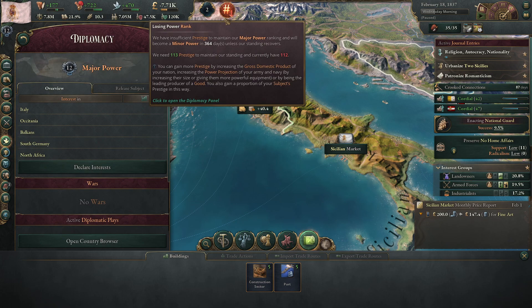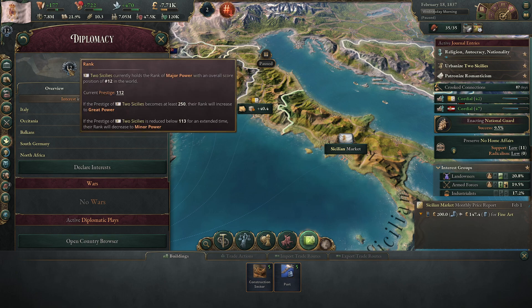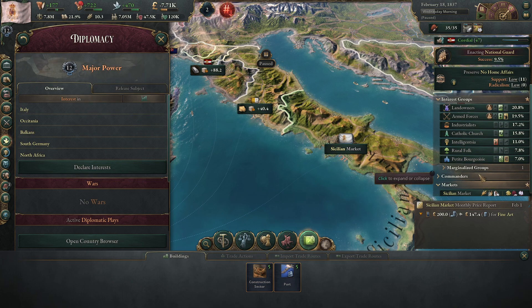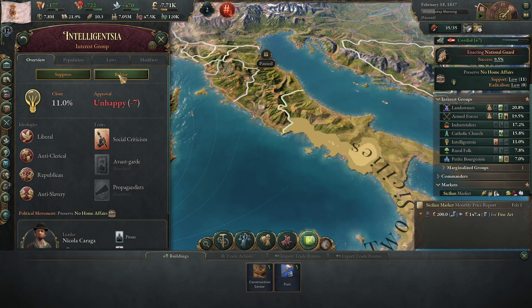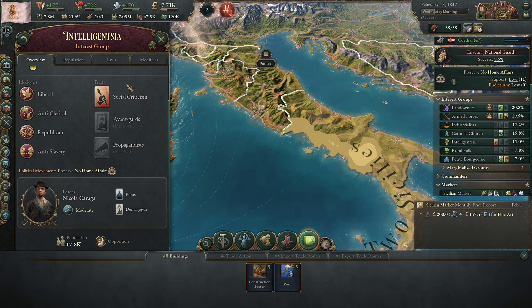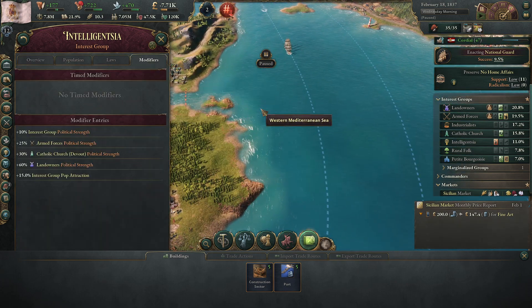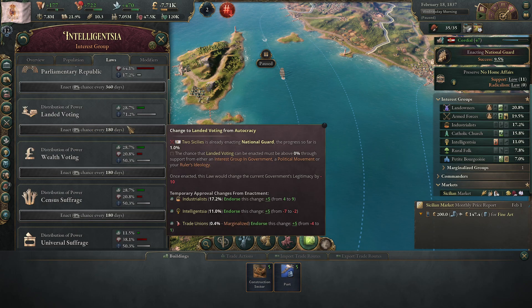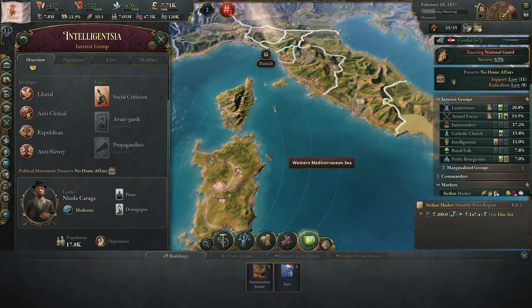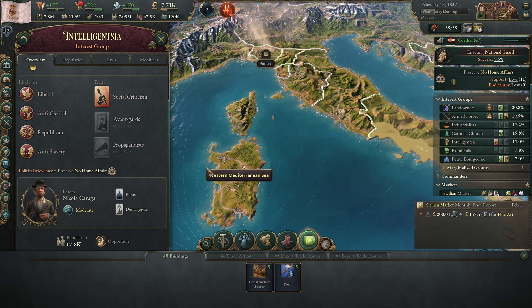Losing power rank — we have insufficient prestige to maintain our major power status, we're now in 12th place. We need more prestige. We get prestige via country tier, GDP, power projection, navy projection, leader goods. But we're taking negative 10% for the intelligentsia — they don't like me very much. Maybe I could try to appease them. If the intelligentsia wasn't upset with us, we wouldn't be having this prestige issue.